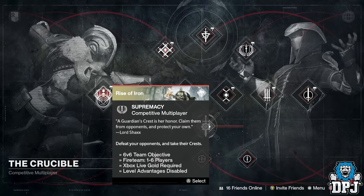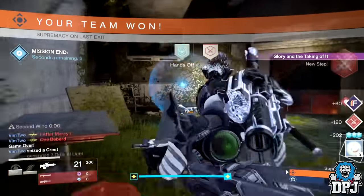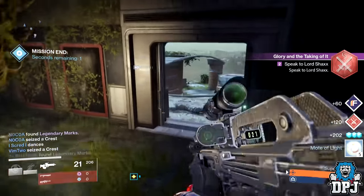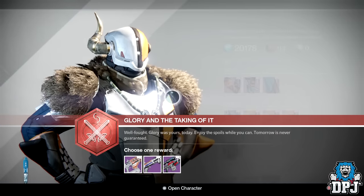With this quest I do suggest you play Supremacy competitive multiplayer and not Supremacy rumble — this way I guarantee you'll get your stuff done quicker. Once you've completed the steps, head back to the Tower and speak to Lord Chax himself. Waiting for you will be the choice of the 77 Wizard, the Matador 64, and the 2020 AMR-7 sniper rifle.